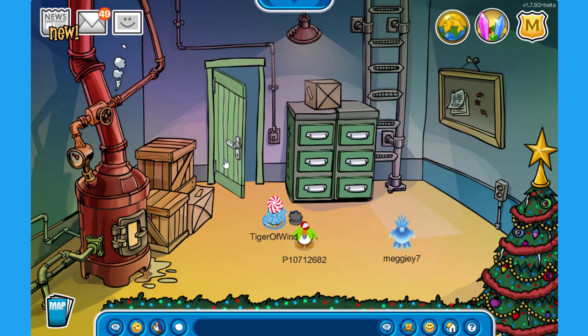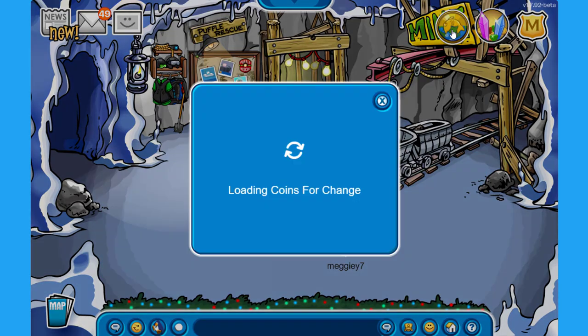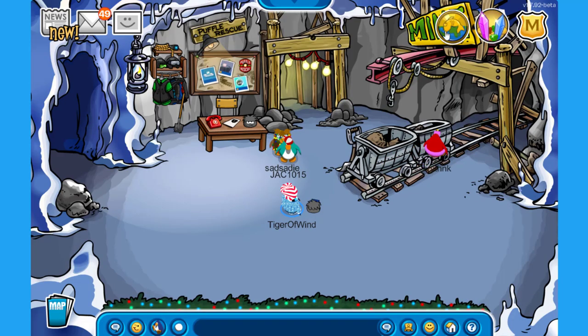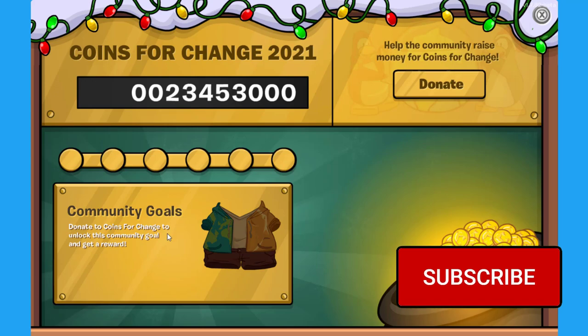Have we checked the underground? There is like a huge sauna made of cream soda — this looks so amazing. There is a little Christmas tree on the corner. On the boiler room there is just a Christmas tree. Coins for change 2021 — these are all the coins that have been donated so far. Help the community raise money for coins for change. Let's donate again — 10,000 for trees. Community goals: donate for coins for change to unlock this community goal and get a reward. The first reward will be this pretty cool jacket over here. Let's go everyone — let's donate and get all of these community rewards!